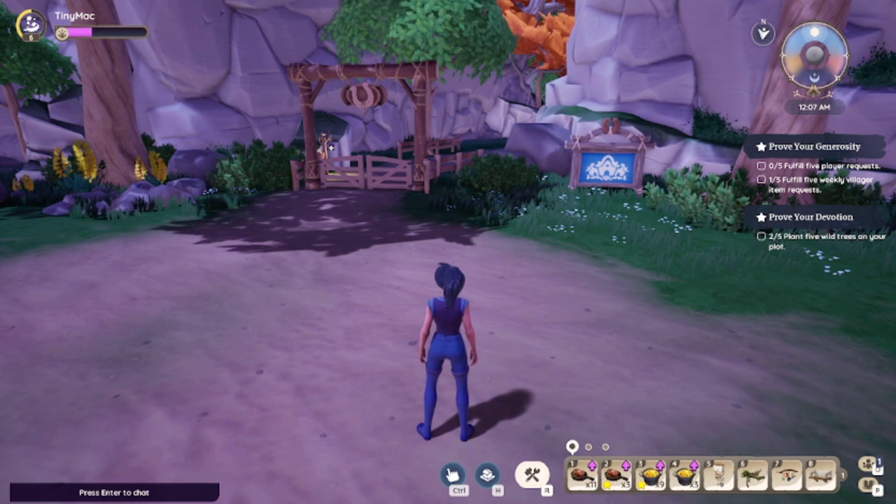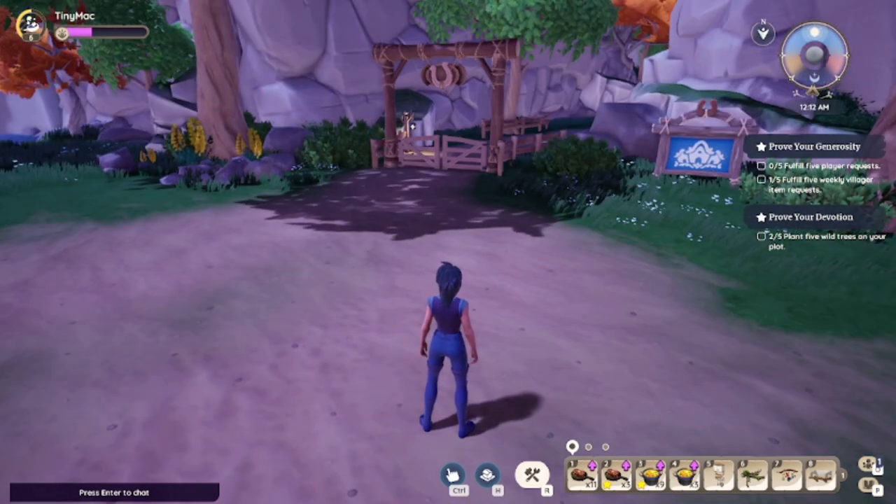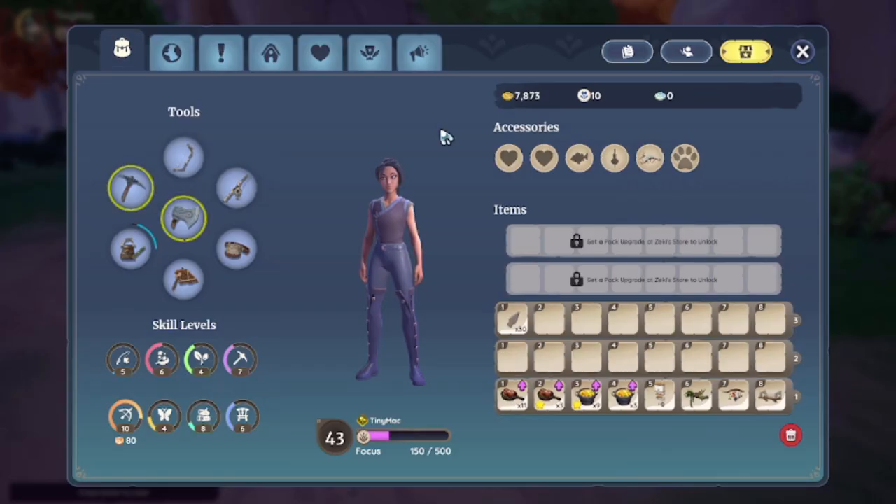Welcome back to episode two of playing Palia. I've done quite a lot since our last episode — my skill levels have increased a lot. Last time I was only at like level three or four in most skills, now I'm level 10 in hunting, level 8 in foraging, 7 in mining, 6 in furniture making, 6 in cooking, 5 in fishing, 4 in gardening and bug catching. I wanted to get my skills up first because it was quite a lot of grinding.